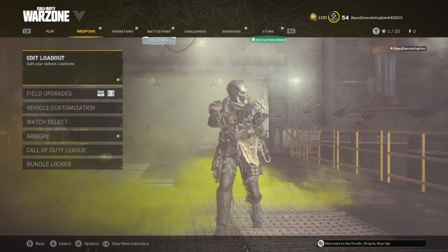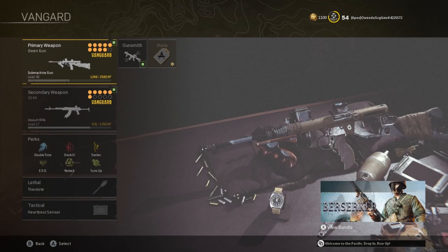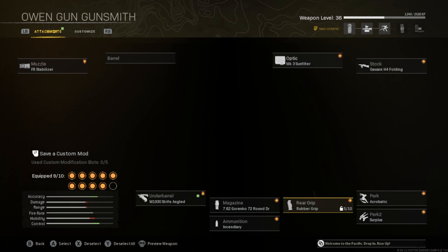So the weapons I will be using, or my loadout, it's gonna be a Vanguard loadout because that's the only loadout I think you can use. So I got the Owen Gun — I am Owen Duh Savage Gamer, so I must be using the Owen Gun as my primary.